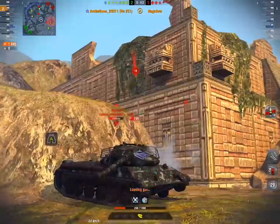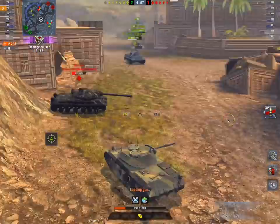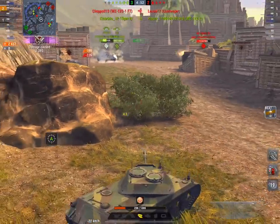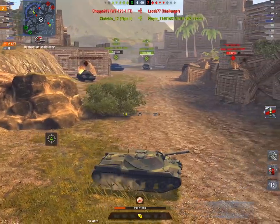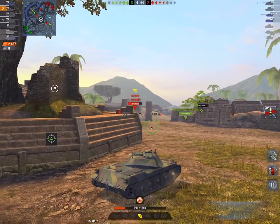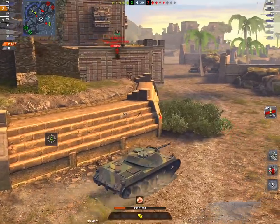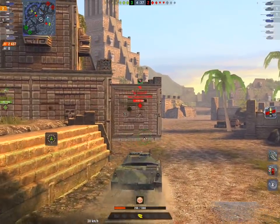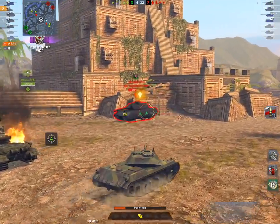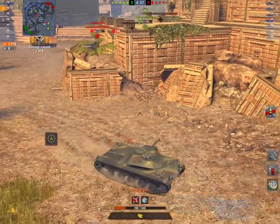And yet he goes to the tank that has a nearly — or over — half hit point Tiger in front of it. So there is a chance that the Tiger's going to be up long enough to actually help him clear and DPM out that IS-2SH. That little spot there is actually clever play. That is really, really good game sense.